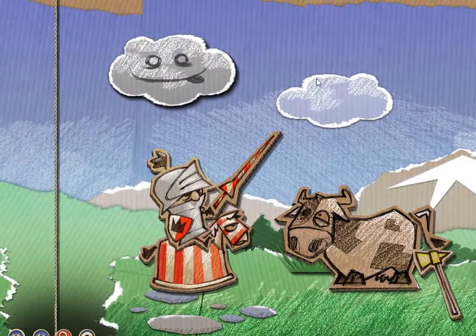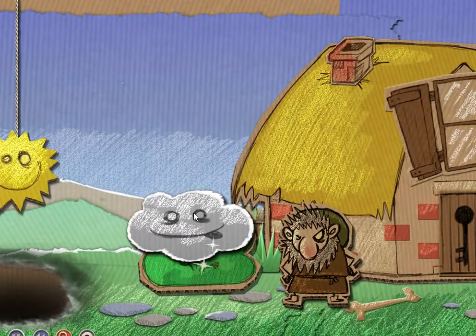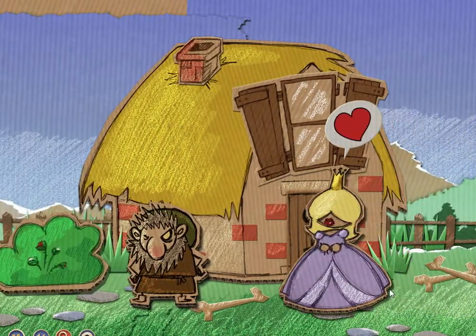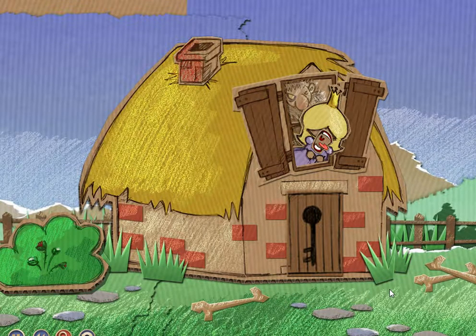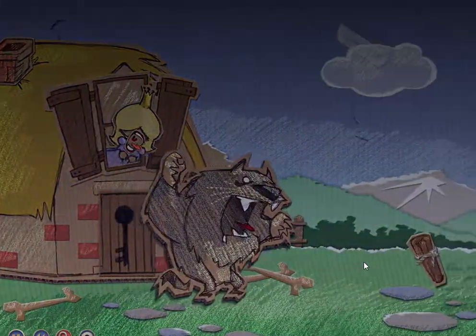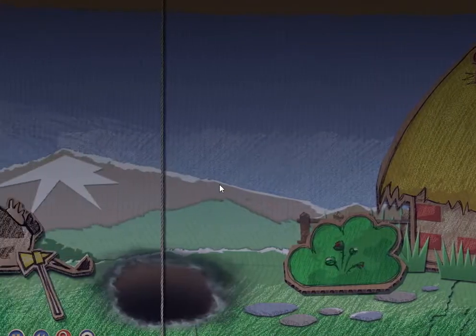What you're supposed to do is actually water this bush — there are flowers, and you give the flowers to the princess. She thinks it's cute and goes inside, where the werewolf follows her. Now I'm going to drop the sun — yeah, the princess is inside this time when the werewolf goes on a wild rampage.